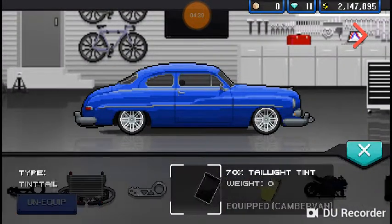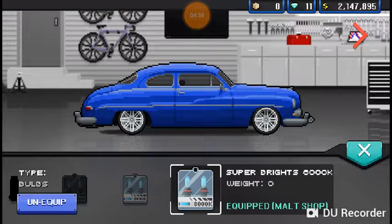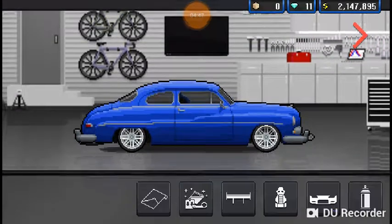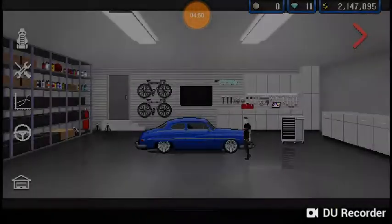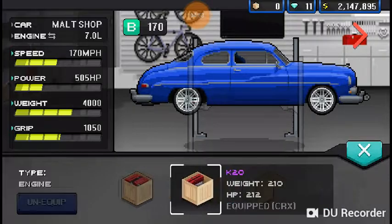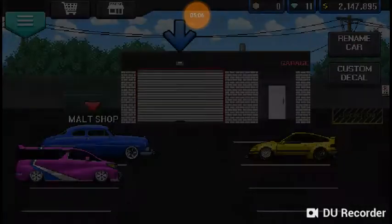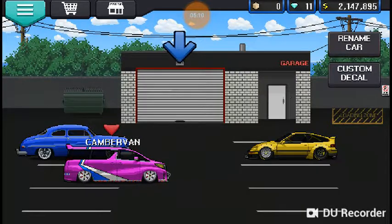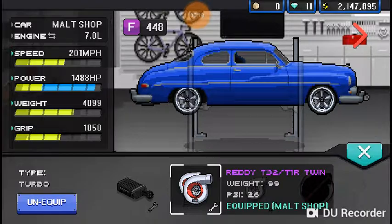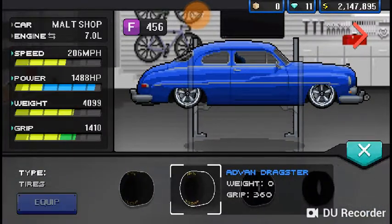So delivery — you got the hook, black lug nuts, the Malt Shop, the bulbs. I didn't buy a spoiler but I bought seats. No kit, and I also don't have paint for it. Let's go from 110 horsepower to instantly 505 with the LS swap. I have a K20 too. I still need to get rid of all the stuff from my old build — I think I still have the camber van. Let's do the Malt Shop Monster: 150 shot of NOS, twin turbo setup — it's already got over 1,000 horsepower. Let's see if I can get it over 2,000. VX Slams and Advan Dragsters.